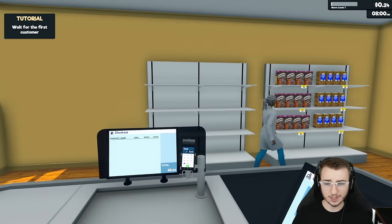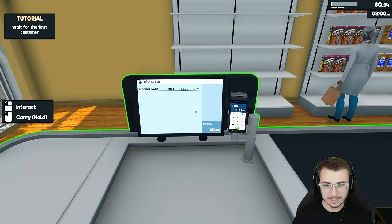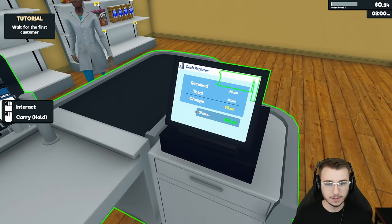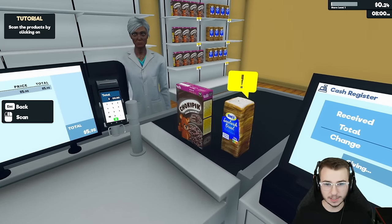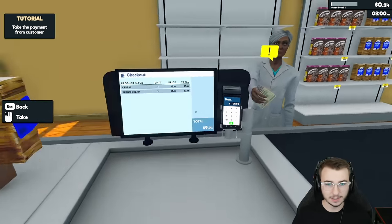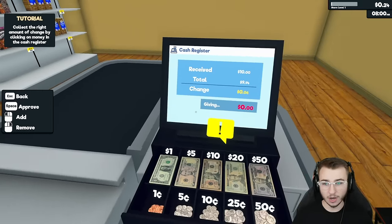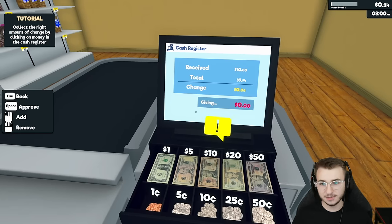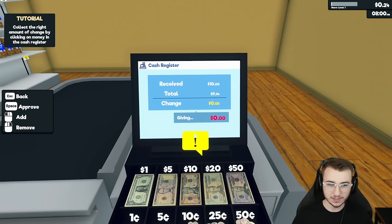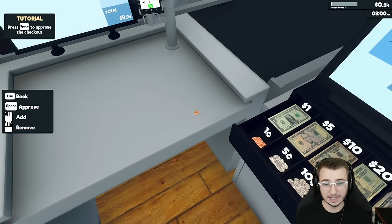Any minute now the customers are going to be lining up. Let's see what this lady is going to buy — do we actually get to scan stuff too? That might be kind of fun. Oh, we just click on everything. How much cash did she give me? $10. So six cents is her change. Sorry ma'am, I'm new at this.